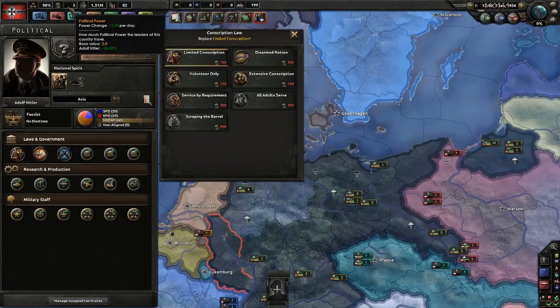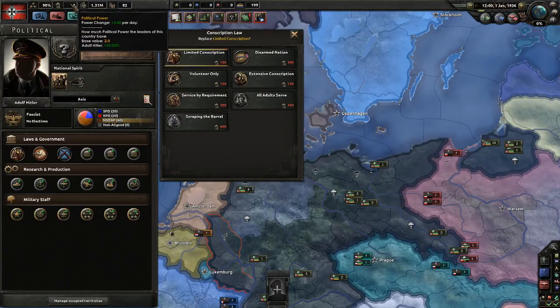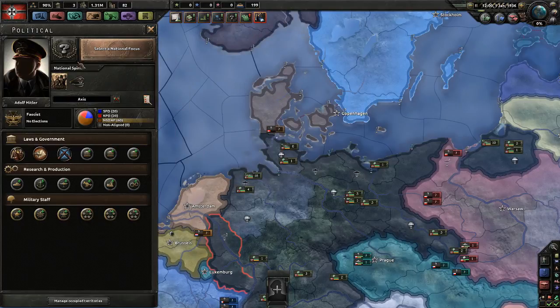Political power: we get plus three per day, which is an awful lot. If you compare that to the US, I think they get plus one, and a national focus research costs one a day — so they can either research or build power, they can't do both. We can do both at the same time. Most other countries get two or 1.5 or something like that. So we get these done fairly quickly, which is good, because they give us buffs where we need them.